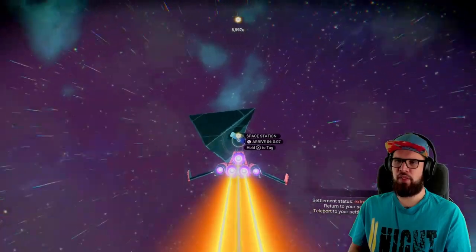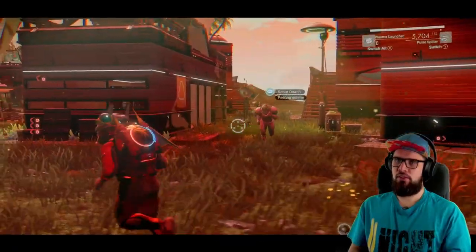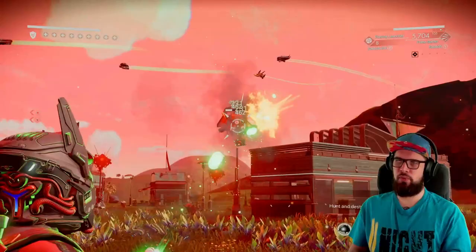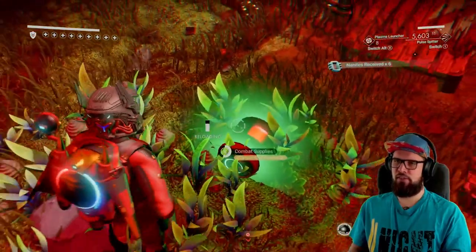Make sure to head up towards the space station and use the teleporter to warp back into your settlement. You'll notice that your settlement is under attack and the sentinels differ from the ones that normally attack your base. Make sure to destroy them all and also collect everything they drop.